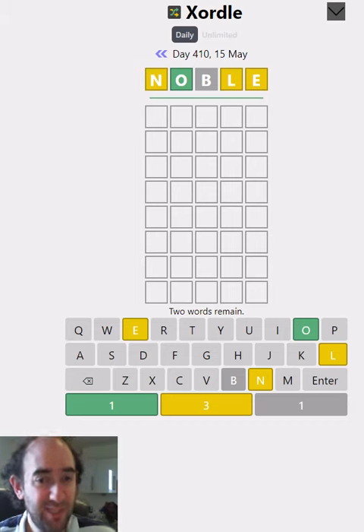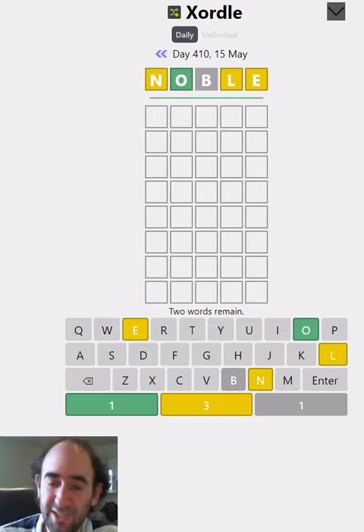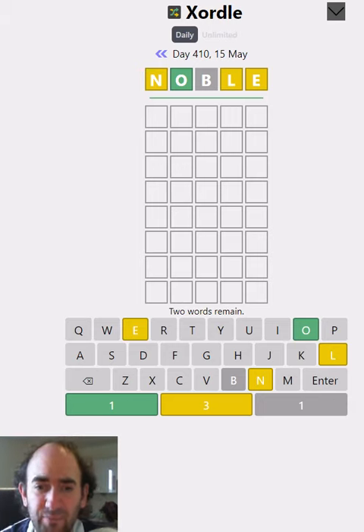We've got a yellow N, that means that at least one of the words has an N, but it's not in first position. If it was in first in either word, it would be green. So there is a green O, so the second letter of at least one of the words is O. There might be an O somewhere else in the other word, might not be - we just don't know.